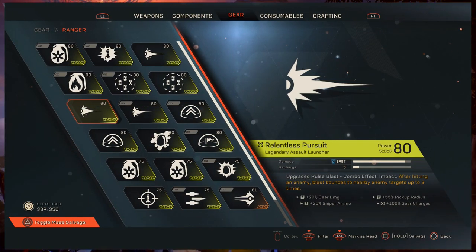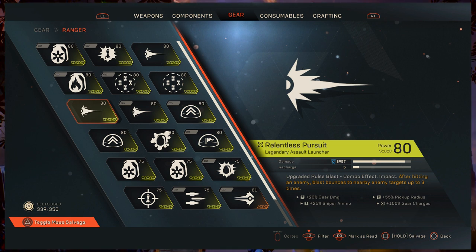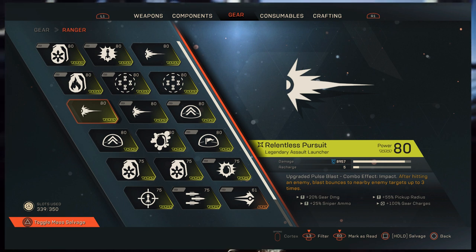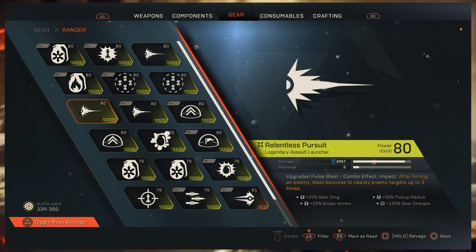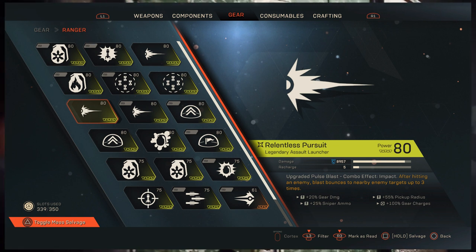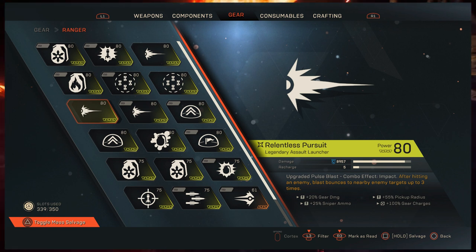Next we come to the Ranger with the Relentless Pursuit — a legendary assault launcher, an upgraded pulse blast with combo effect impact, which means it's a detonator. Its masterwork perk reads: after hitting an enemy, the blast bounces to nearby enemy targets up to three times. Ranger is a single-target combo machine — very powerful, capable of some of the highest numbers available — but it can't combo multiple targets. That is, until the Relentless Pursuit came along. Now if multiple targets are primed, every target the shot hits will detonate.